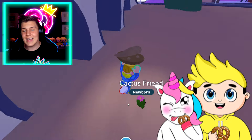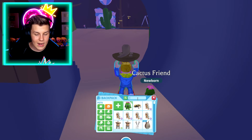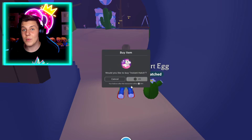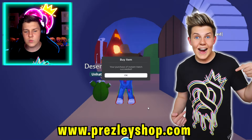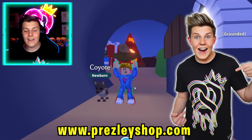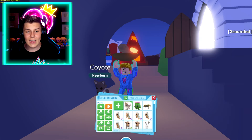Our second egg of the video and we got the Cactus Friend — that's crazy! Let's head into the Neon Cave. But before we go in, let's open another Desert Egg. If we could get another legendary, that would mean we have five of each of the legendaries. Let's instant hatch this one. It's not a legendary, but we got the Coyote — this one is an uncommon and I love it so much. Let's claim that for hatching three eggs.